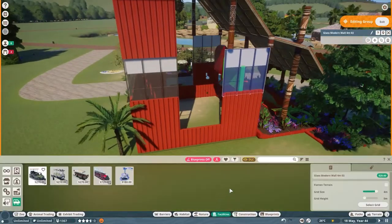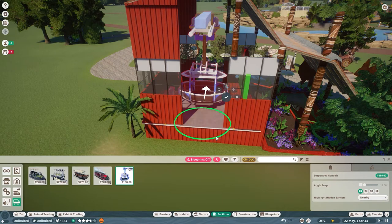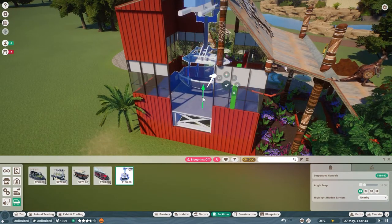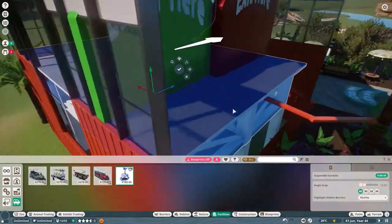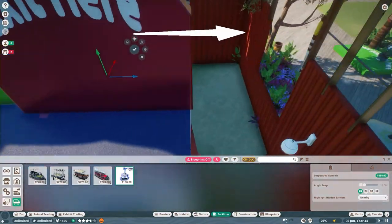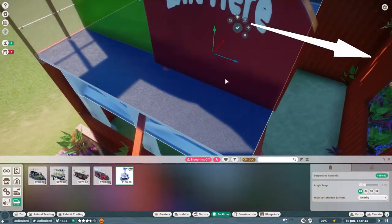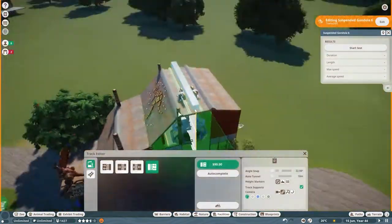Hey Planet Zooers, it's Mathlete here again. I'm here today with an item available on my Steam Workshop — it's an Australia-themed monorail or gondola station. I am using the gondola here, so the enter and exit here are in place for a monorail, but I decided to go with the gondola.